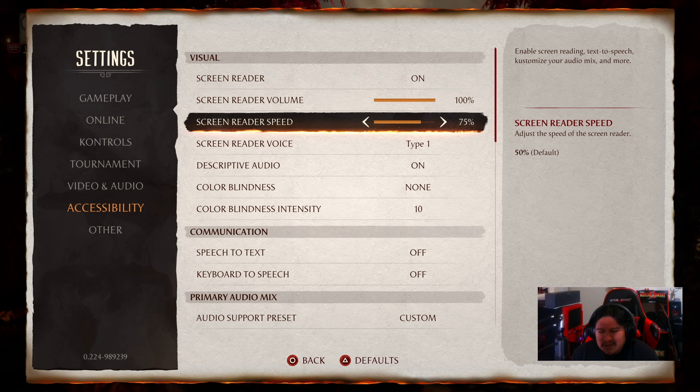I'm going to adjust it all the way up to 100. At 100 it's really fast — it's still pretty fast for those not used to this, but for me this is normal speed, and it sounds great. This was one of the main requests people were asking for: I want my screen reader to be faster. NRS listened and we have it now. Huge shoutouts to Jordan and the rest of the UX team for implementing this feature. I'm on PS5, but Xbox Series X and S users should have this speech rate toggle as well.